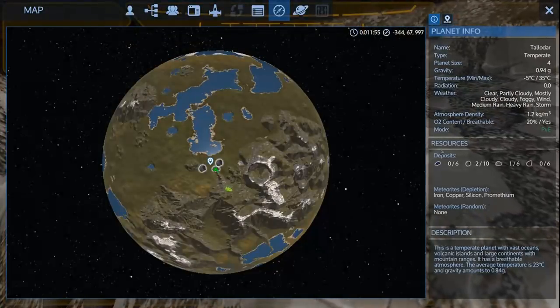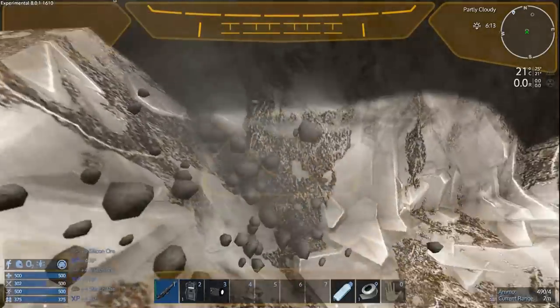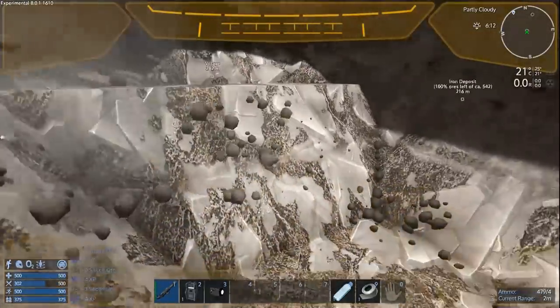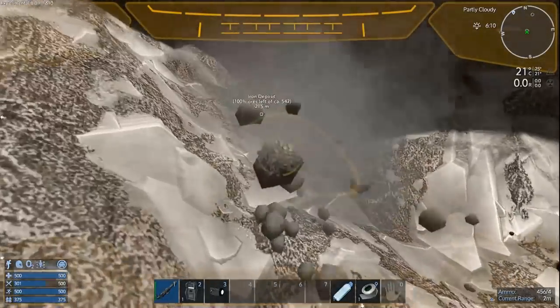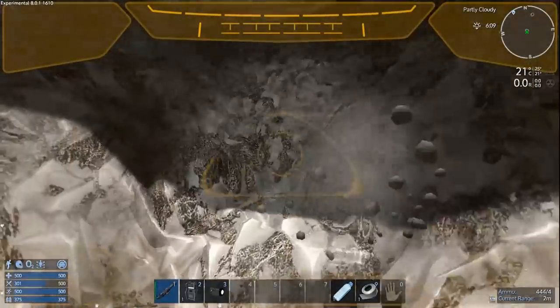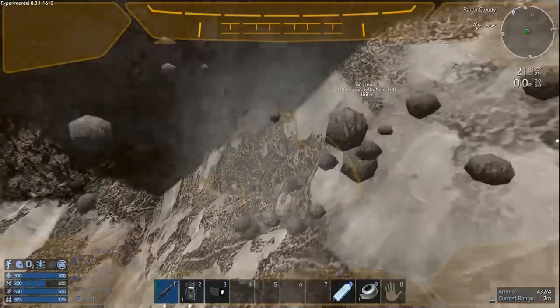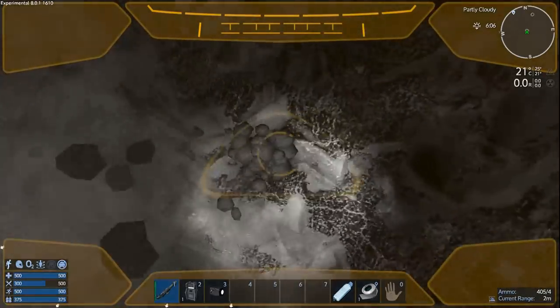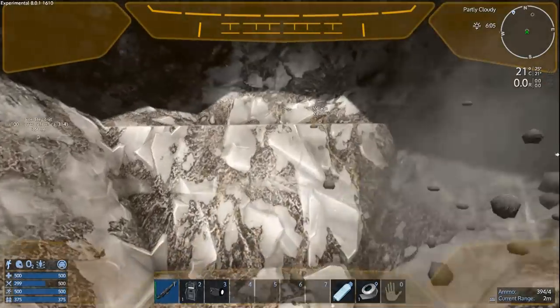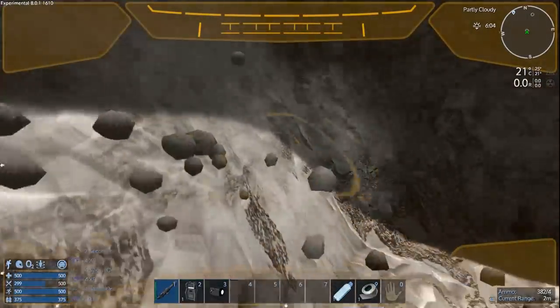This is planet size 4 — so full size — with promethium, iron, silicon, and copper. For those who've played the default multiplayer game or servers running the default multiplayer scenario, you might be familiar with the old Taladar. I did my Alpha 7 server start on Taladar last time and that was pretty cool.